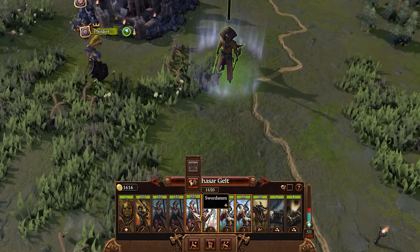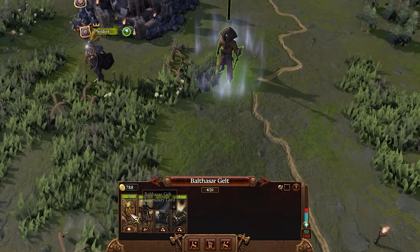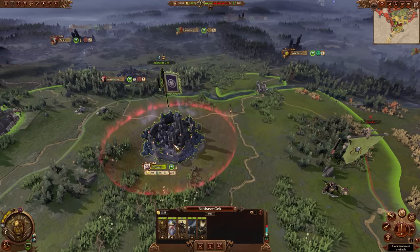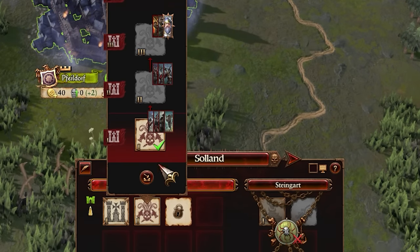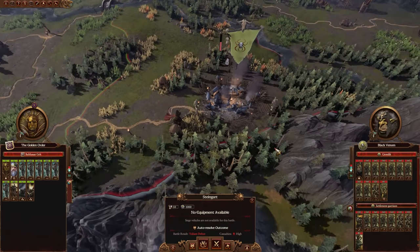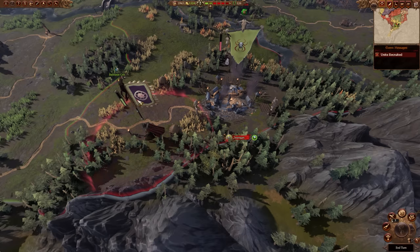The first order of business is to get rid of all units that don't fit the bill — we only want gunpowder units, whether infantry, cavalry, or artillery. This means we're stuck with limited options for a while, as the only gunpowder unit available right now is Free Company Militia. So I recruit a few of those and head to attack the first enemy settlement, but it's not looking good, so I fall back and recruit a few more.